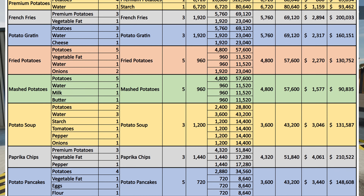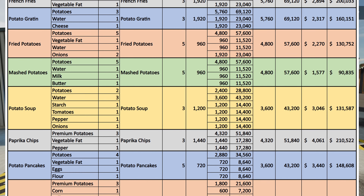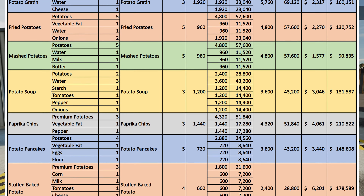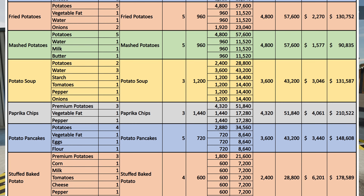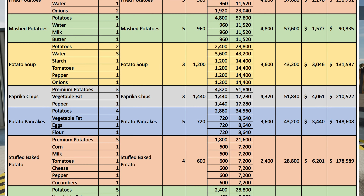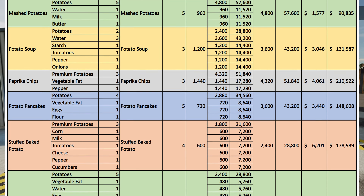There are other recipes that use regular potatoes: potato gratin, fried potatoes, mashed potatoes, potato soup, and potato pancakes all use regular potatoes. So if you have a couple of facilities running, throwing down two or three of these should keep you supplied. Potato soup needs six items — including peppers and onions from your greenhouse — and also starch, which is actually a byproduct of the premium potato recipe. So don't sell all your starch; you're going to need it for potato soup.